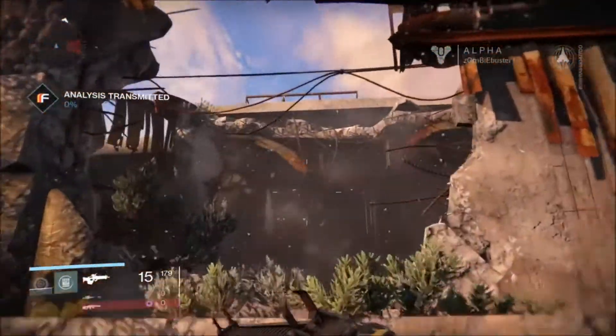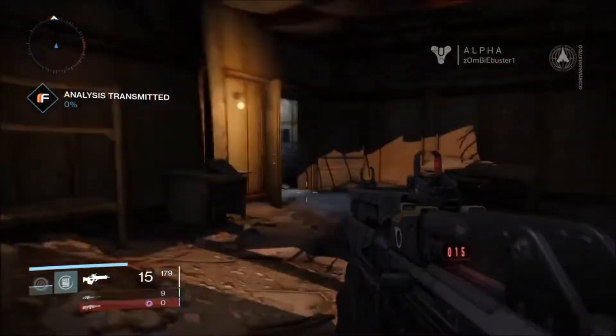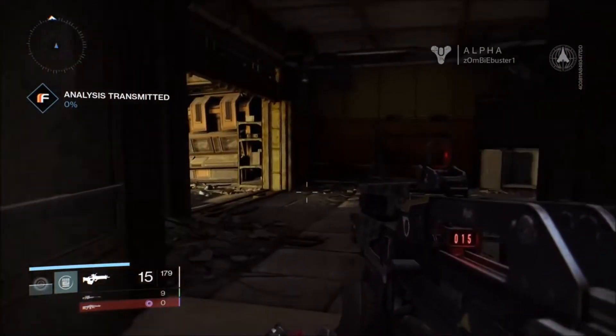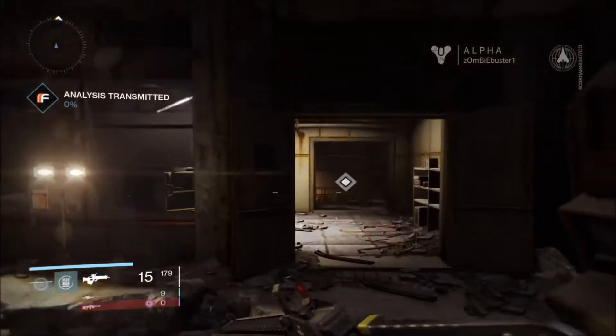And then with the Titan you have a jetpack. Right here I'm using the jetpack just to get to higher distances, which is a really great way of getting around and good for navigation and exploring. Everything is very very open — you can travel through almost every single building that there is.